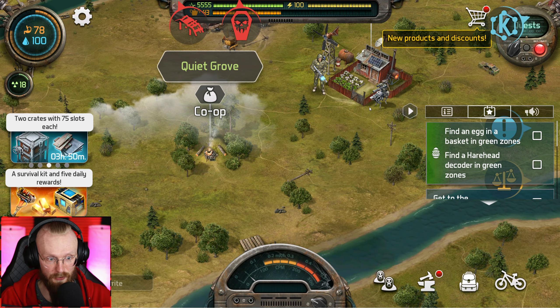We're now in the green zone in the quiet grove. There are only a limited amount of events you can do per day, and after you're done with today's events, you can do new ones the next day. All we have to do is find a basket and find a hairhead to get a decoder. There's the hairhead.